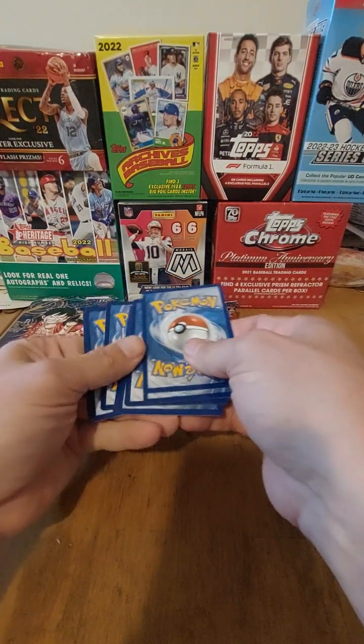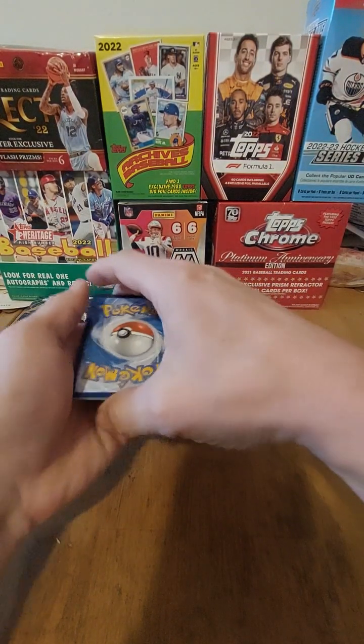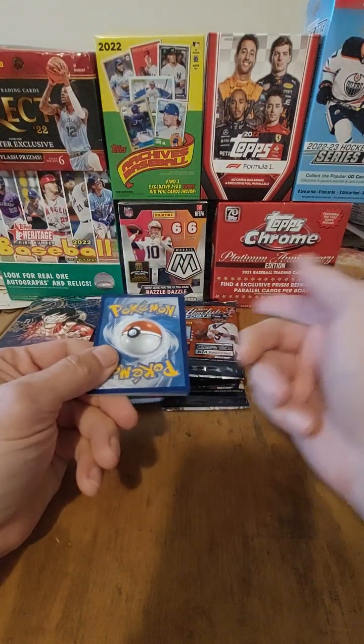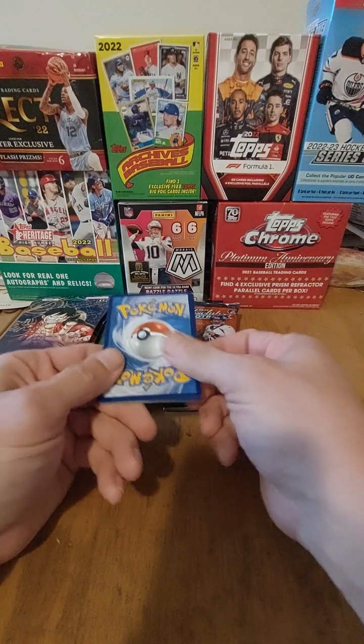I'm hoping I get that one because I haven't opened those yet. So how we do it is we turn them over and we go in order 1, 2, 3, and so on. Whichever one gets the Energy, those are the 3 packs we open.